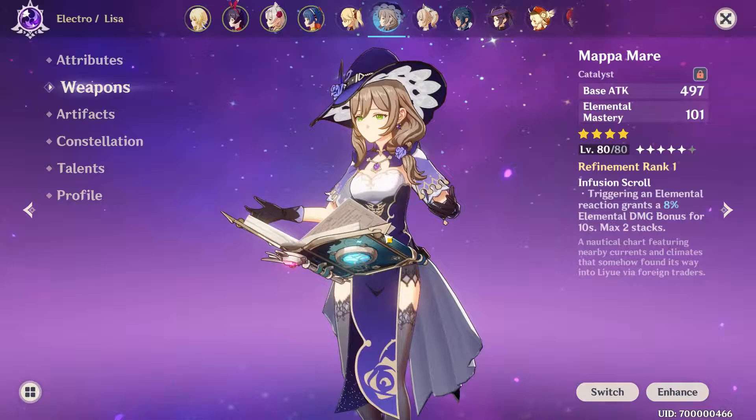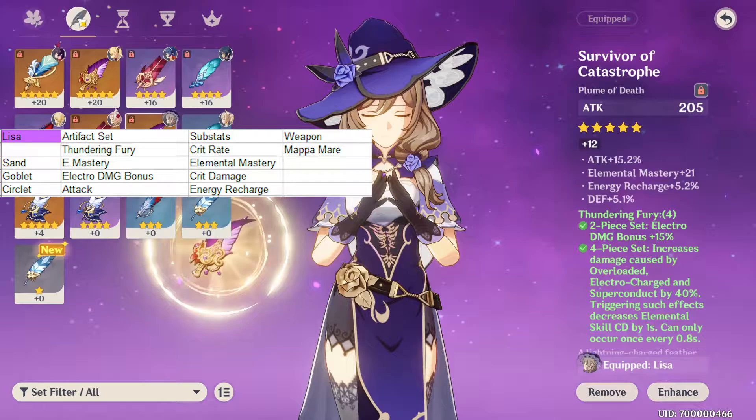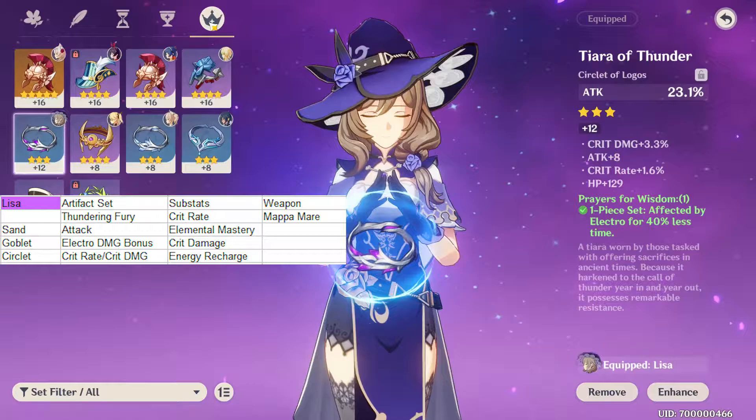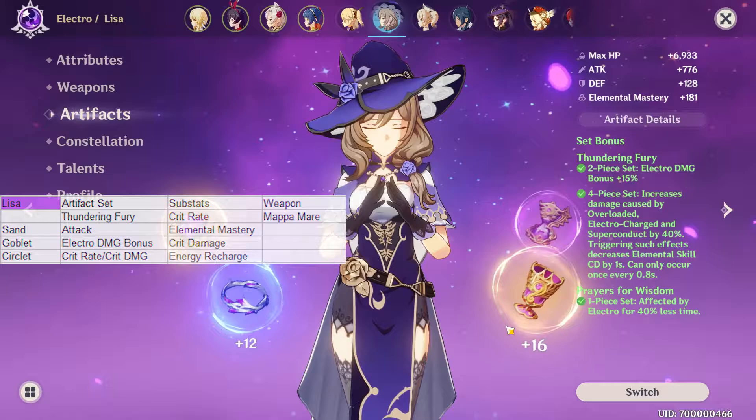For Lisa it's pretty straightforward — the only offensive craftable Catalyst is the Mappa Mare, which comes with Elemental Mastery and some extra Elemental Damage Bonus. For her it's gonna be a Thundering Fury set. For her main stats, either Elemental Mastery, Electro Damage Bonus and Attack — or Attack, Electro Damage Bonus and Crit. The first setup would be more focused on Reaction Damage since Electro reactions can't crit, but I'm still curious to try the second one because her Normal Attack still can, and she's gonna get a nice boost to Electro Damage Bonus from multiple sources. The substats don't change — it's going to be Crit, Elemental Mastery, Crit Damage and Energy Recharge.